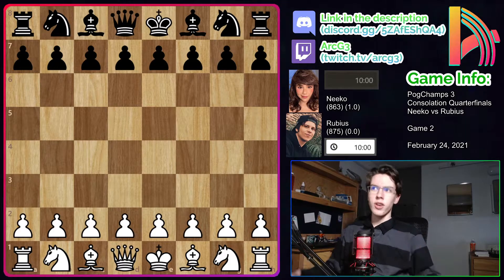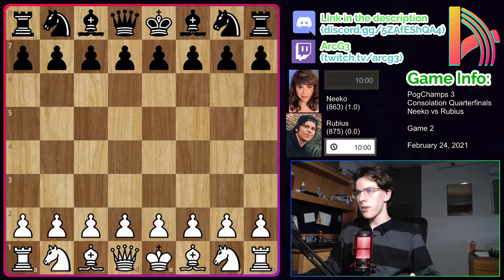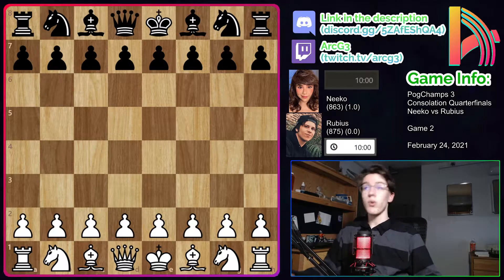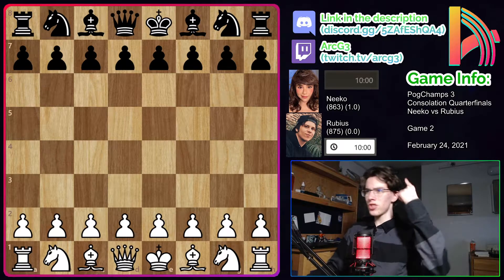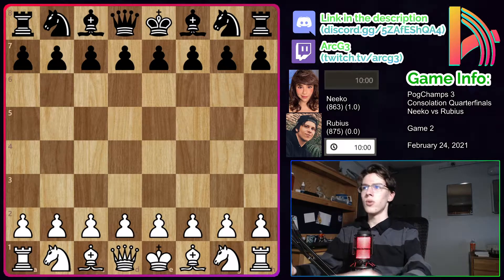This game could really go either way. These competitors are very evenly matched, so if Nico wins, she will advance to the semifinals of the Constellation Bracket, and if Rubius wins, we will go to a tiebreaker. So if you missed game 1, you can check it out in the info card up there, and without further ado, let's get right into the game.